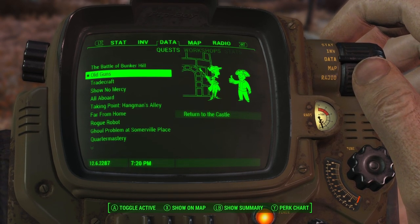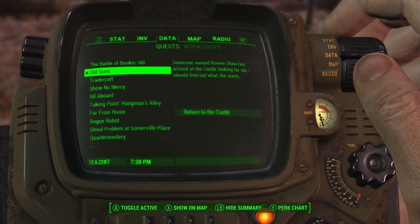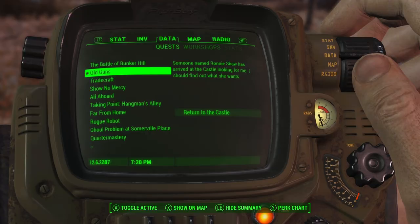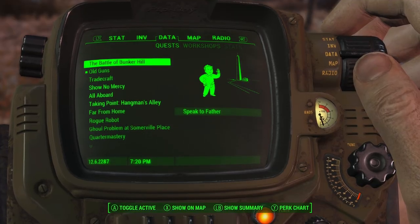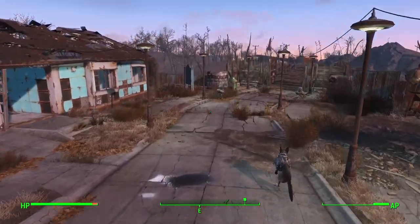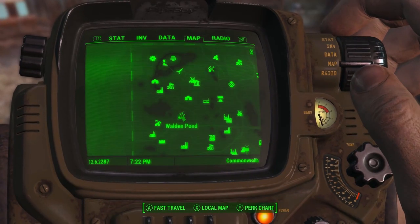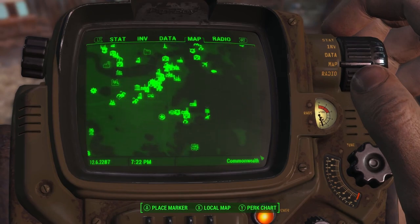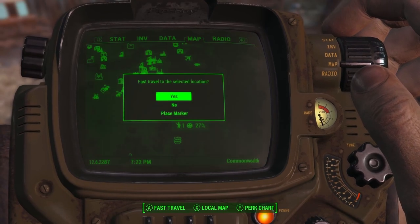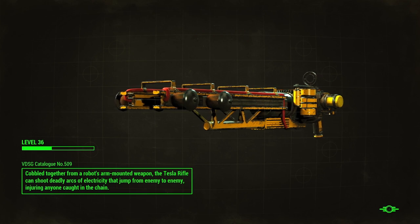Old Guns is finishing up the castle, so I can actually get it repaired in my free time off-camera, because it'll take a minute. And then Battle of Bunker Hill is right at the ending — I think we're getting close to the ending of the Minutemen or the Institute quest lines. So let's start off with Old Guns, got to go down to the castle. We only have one person there — I think it's technically the person we get the quest from who's at the castle.